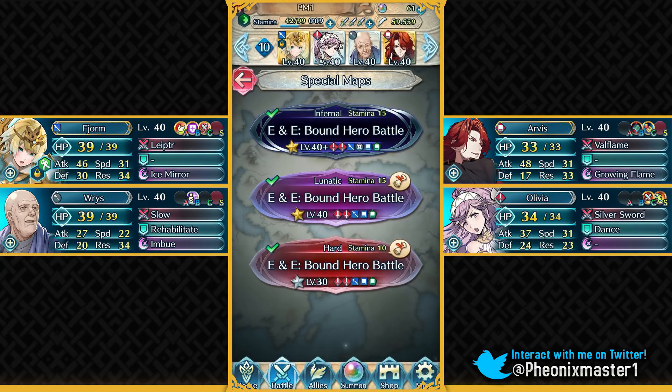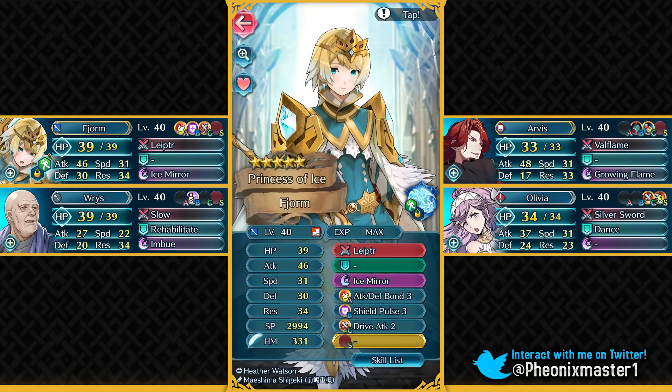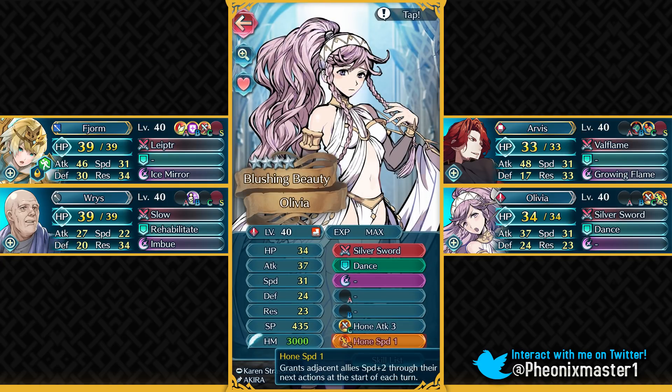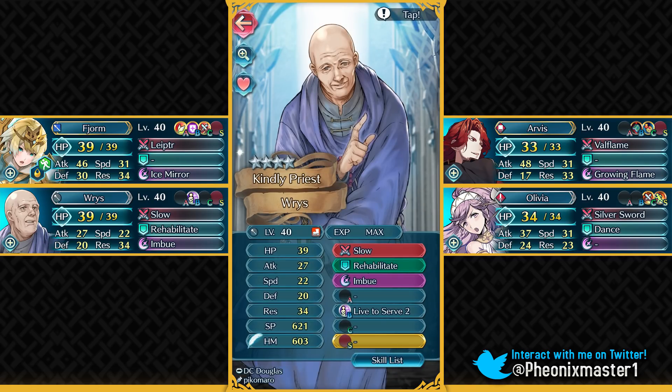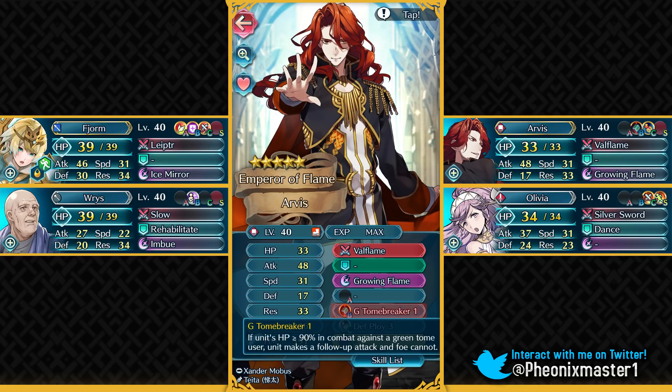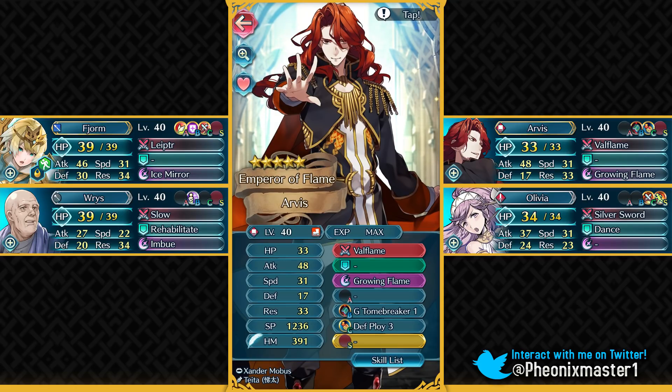Let's begin with the Infernal difficulty. We have got Fjorm - she's the five-star unit which everyone has. Then I've got my Olivia, and you need to give her the Hone Speed 1 Sacred Seal, which we got from last month's Tempest Trial. Then I've got my Wrys, and Arvis. Green Tome Breaker 1 is the only inheritance I've used and it's extremely minimal. You can get that from a three-star Henry. If you don't have Henry, you can also run Quick Repose 1, or just use the +3 slot A skill and +1 Sacred Seal.